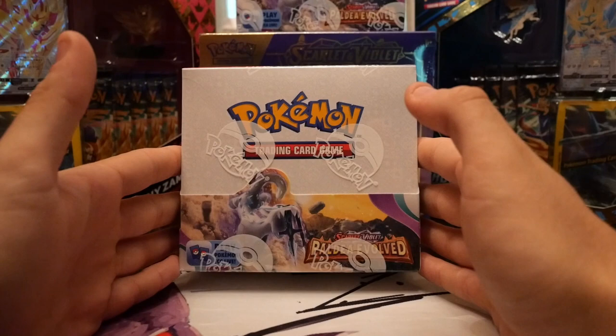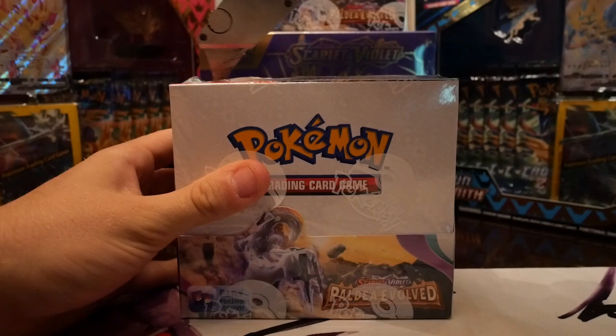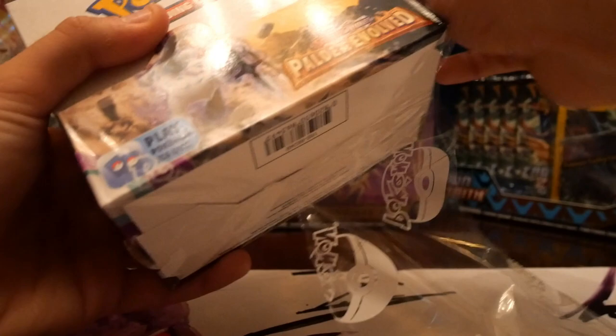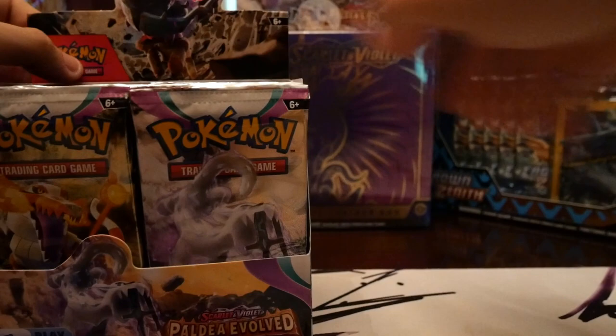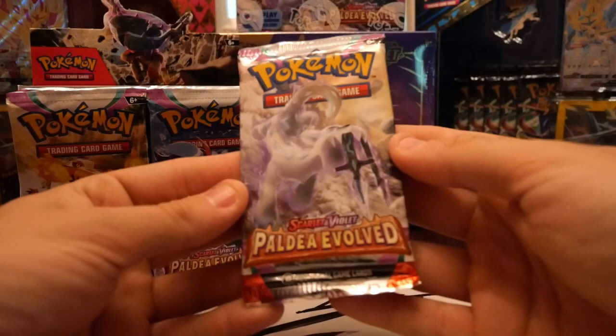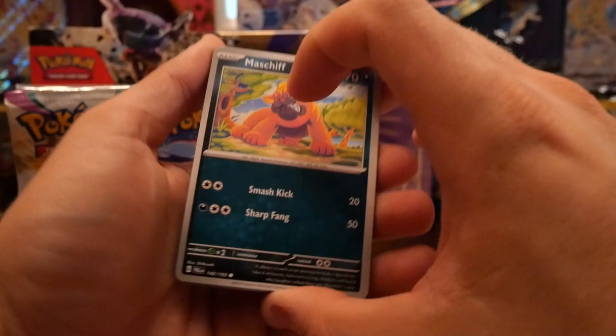What's up everybody, it's your boy Mick back with some more Pokemon TCG. Guess what came out this week — Scarlet Violet: How They Evolved. We got a booster box, let's crack it open. Brand new set, let's see what we can get. We got 36 packs and with the new card trick we're just gonna go straight through.